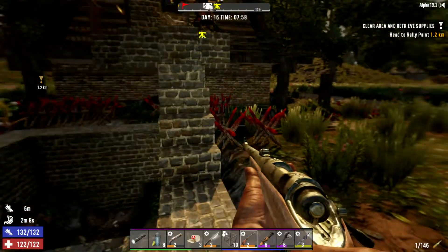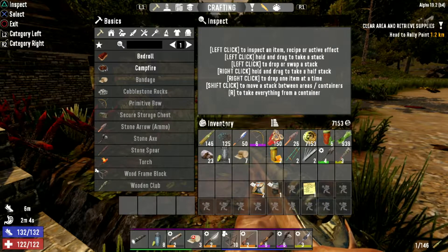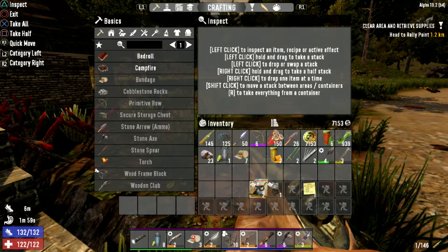My food's good. I've got some things to sell, so I'll just pop to the trader first, sell these off, and then we'll get going.